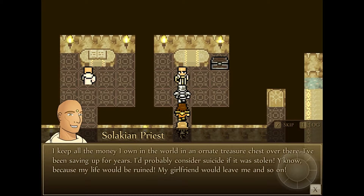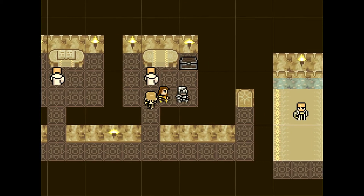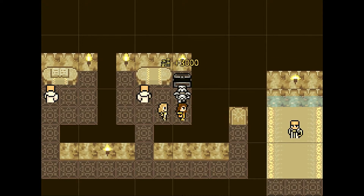All your money in that chest — saving up for years. Commit suicide if it was stolen. Girlfriend would leave me and so on. Yep. Oh well, let's just steal his money. All right.